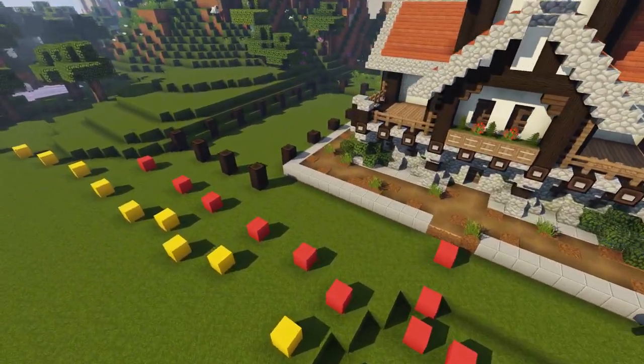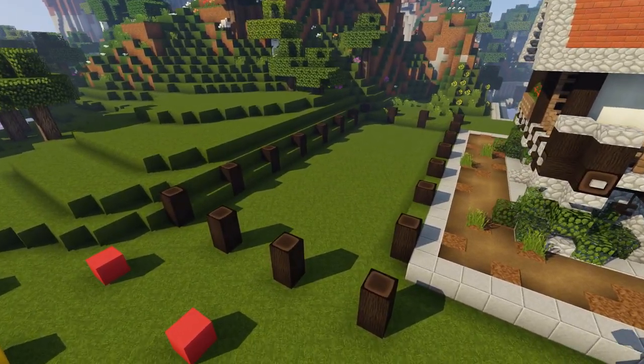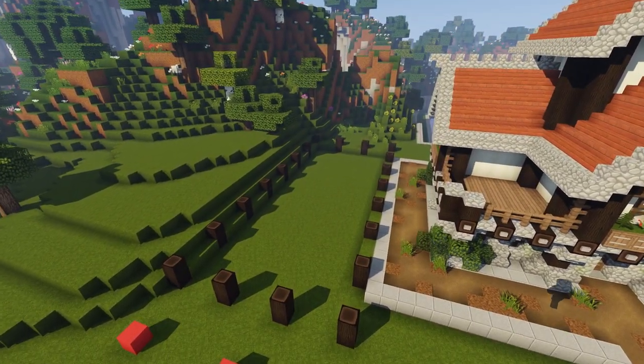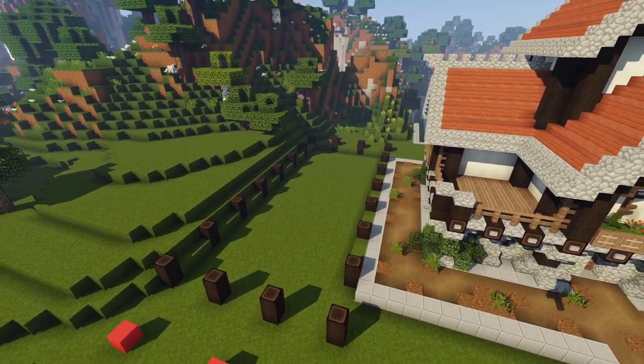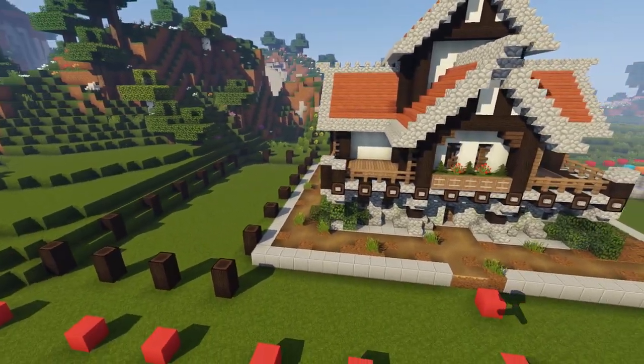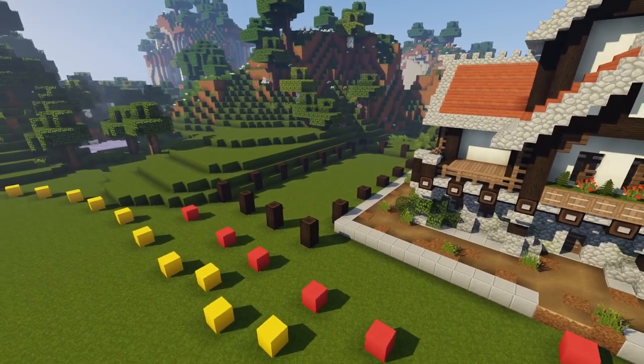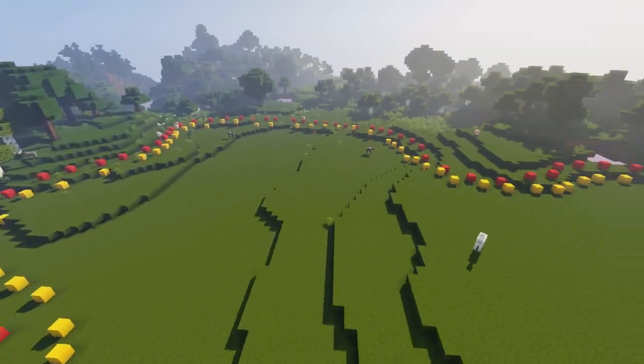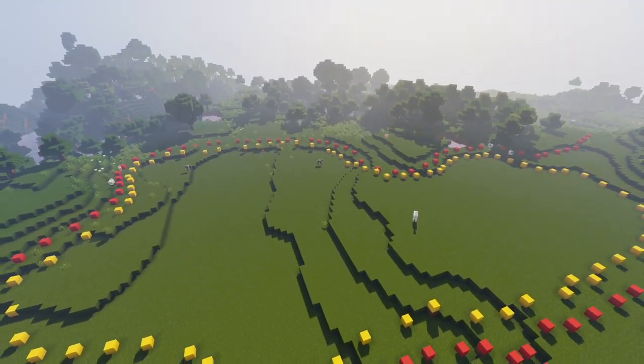In today's episode we're going to work on the barn over here, which is going to be quite big and a very basic design but it's going to look pretty cool — it'll fit and blend nicely with the build. I've been making a few plans and layouts for a few things, so let's quickly go over the plans.